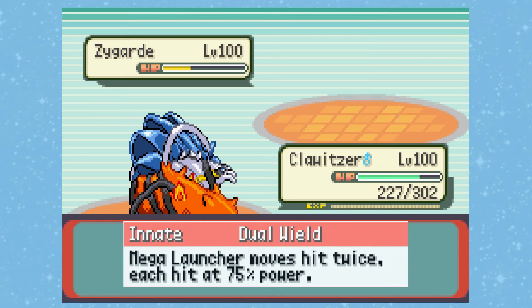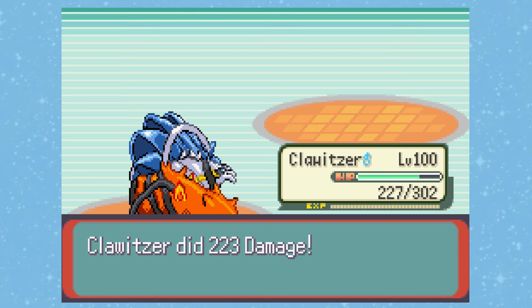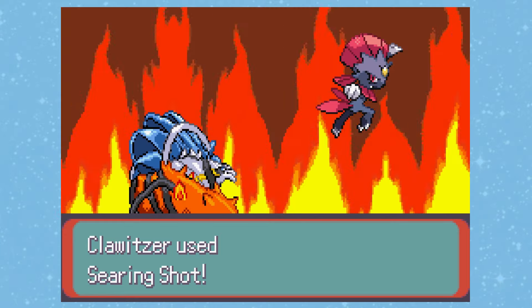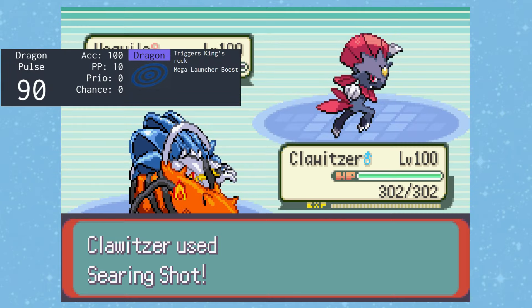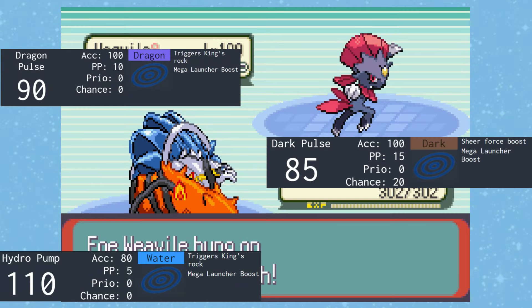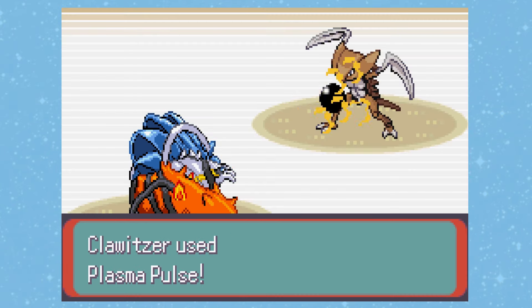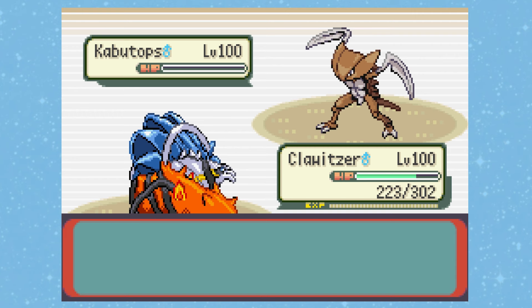Its last ability is the true reason why it's an upgrade. Its other signature ability, Dual Wield, gives it the Mega Launcher ability, which boosts Pulse, Aura, and Beam moves by 50%, but always has those moves hit twice, doing 75% damage on the second hit. It gets all the moves in the world at its disposal to work with this: Dragon Pulse, Ice Beam, Searing Shot, Dark Pulse, Hydro Pump, Zap Cannon, Focus Blast — it just goes on and on. You have no idea what you're going to be hit with. Its signature move, Plasma Pulse, does double damage to foes with status conditions.